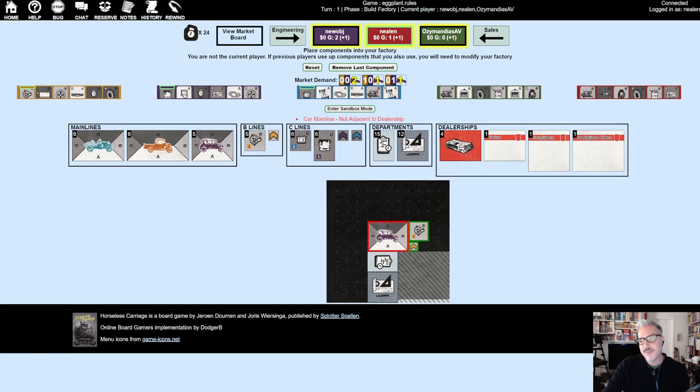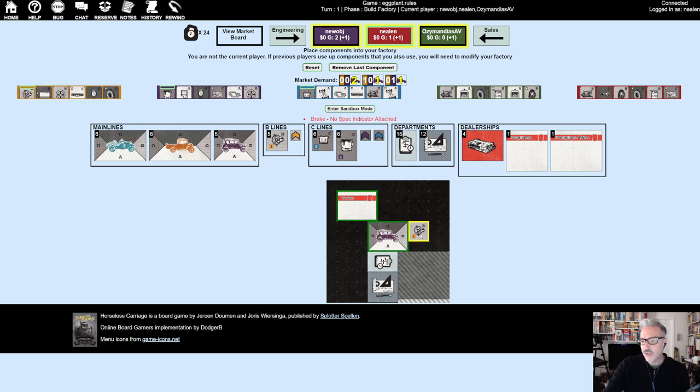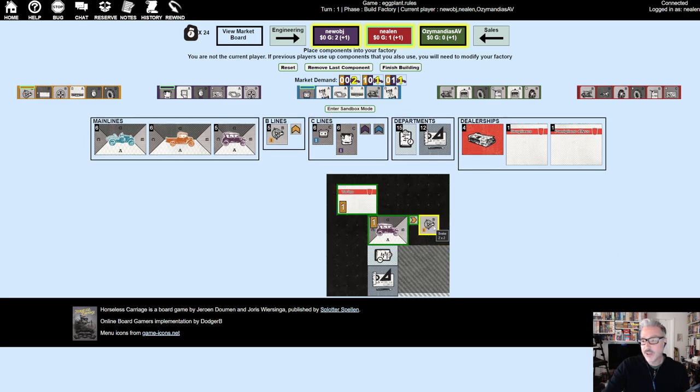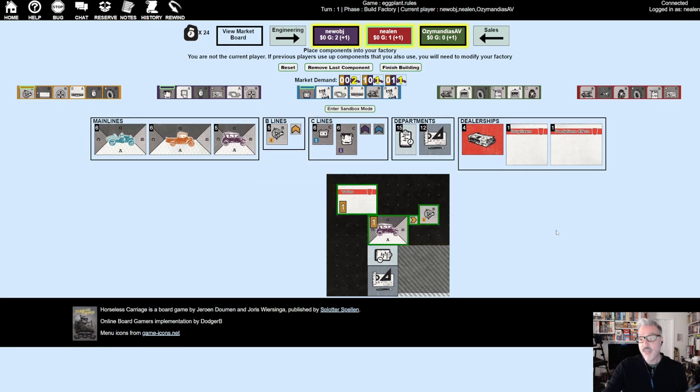Once I place the spec marker toward the item with a dealership attached, a little yellow cube appears in the dealership. That cube represents the car specification that dealership will sell. The spec arrow can be placed in any orientation — it doesn't have to point a specific direction. As long as there's a connection from the part through the spec token to the main line and dealership, it's legal.